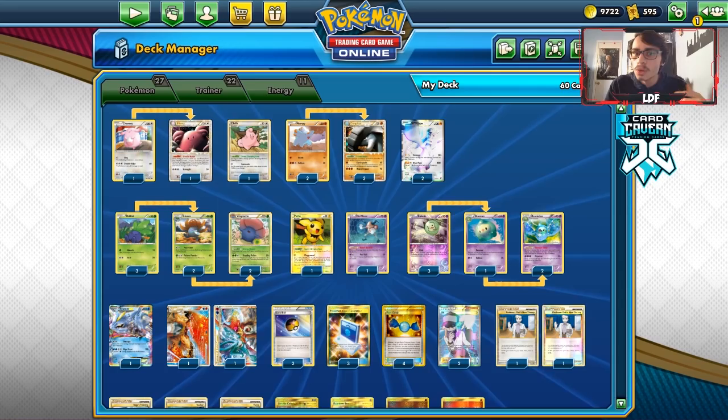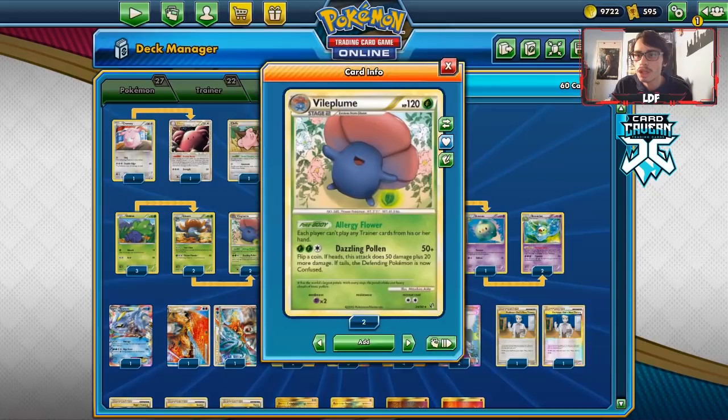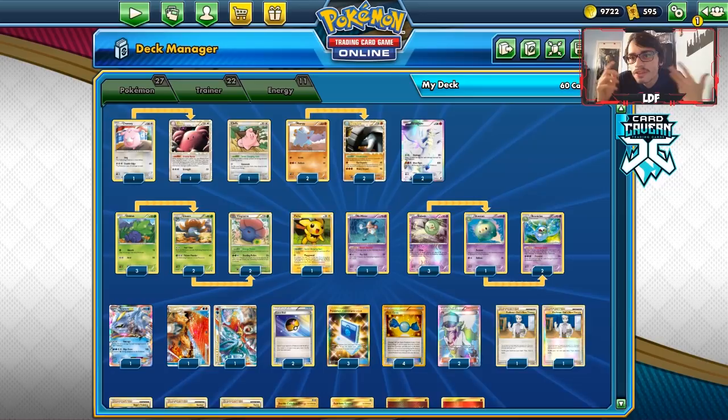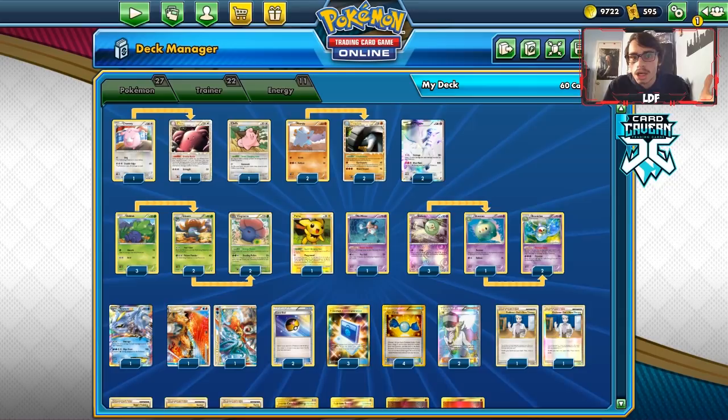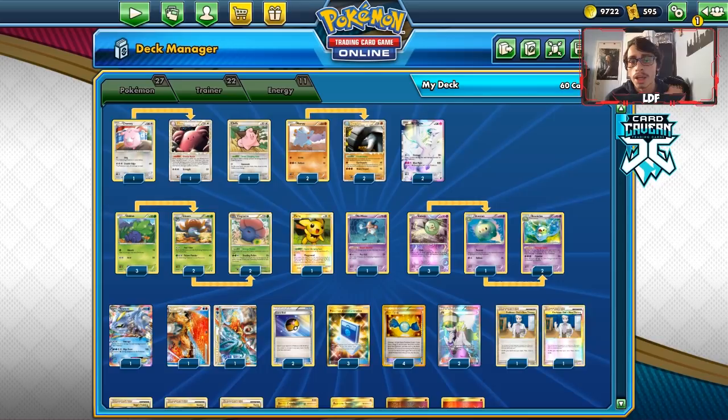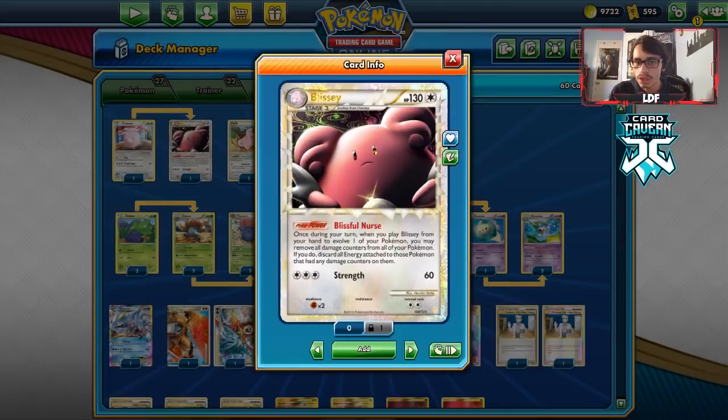The whole idea was you try to set up a Vileplume and a Reuniclus. What this combo does is you get the Vileplume play, you lock items from being played, and with Reuniclus you constantly move the damage. Back in the day we didn't have insane high HP Pokémon — the highest HP was like 130, 150, 160. So it was really easy to not get one-shot. And when you get Vileplume up, there's nothing they could do, no Plus Powers. So this deck, when it sets up and gets the Vileplume and Reuniclus combo going, you are in an insanely good position.